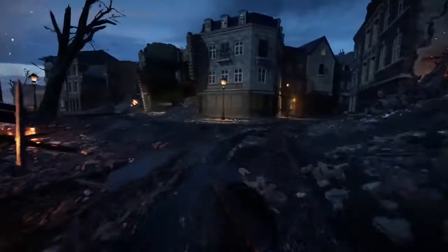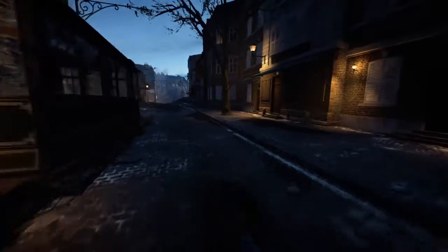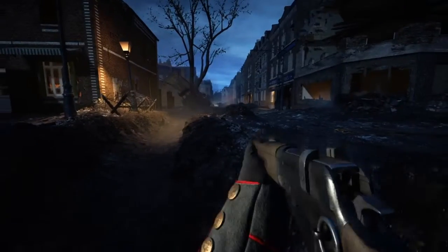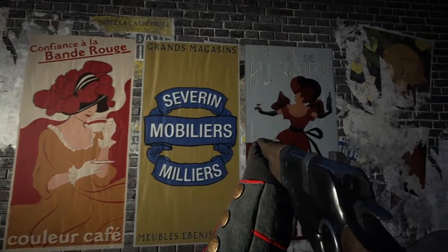We've unknowingly gone back to where we started. I like the puddles and the brick rubble — it looks so real. We've got the trenches running through the middle. It doesn't look like a big map on scale, but with all the hiding places, alleyways, buildings, and trenches it's probably still going to be pretty difficult. You're not going to be bunched together all the time, that's for sure. I like the little posters about.